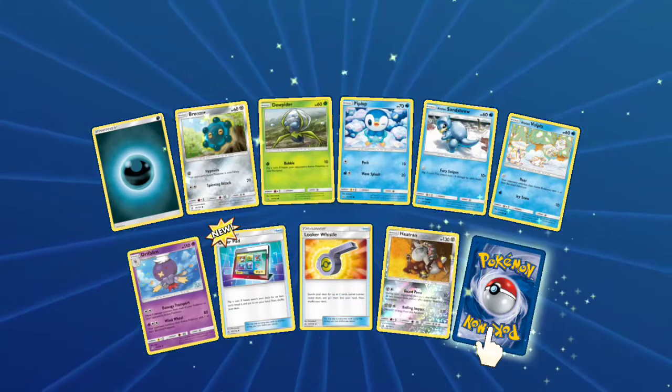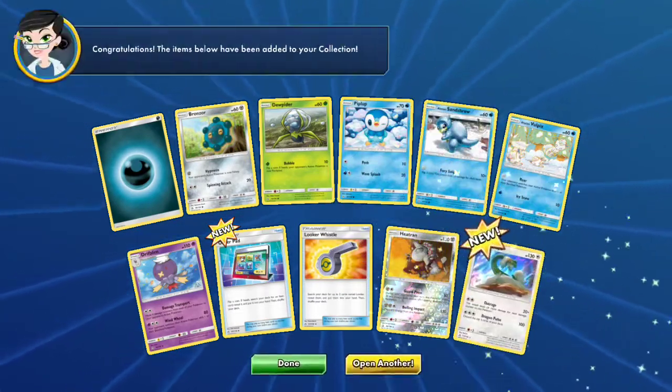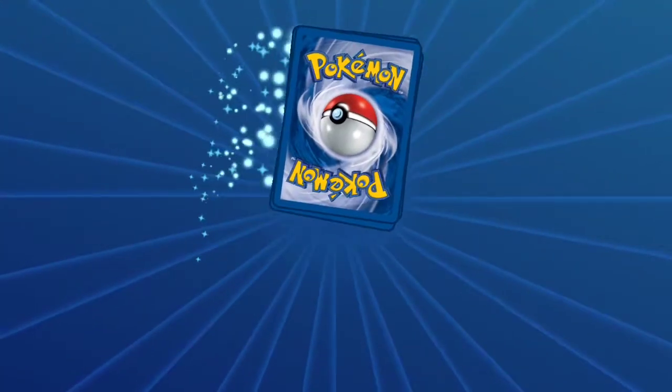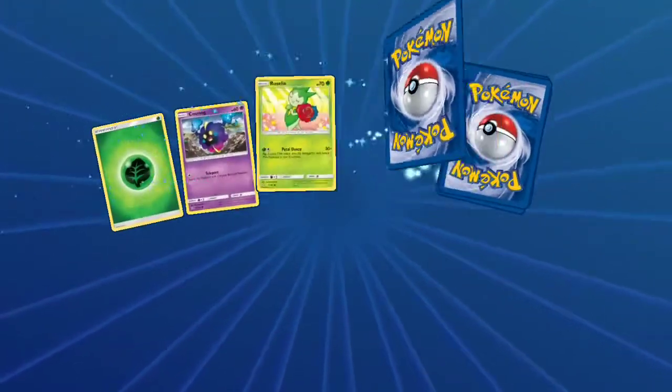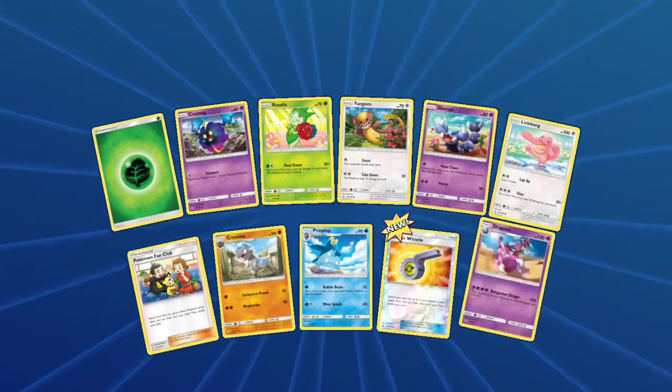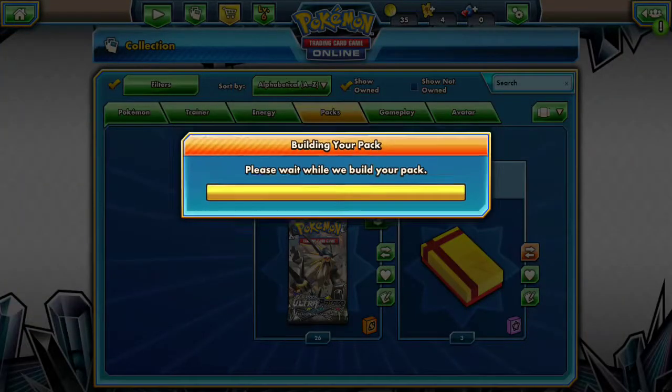I wanted to bring you guys online and this was the quickest way to do it. And a Trampa Hollow — Outrage. They made a few Outrage Pokemon lately, not that they're any good, to be honest. If they had more HP it would be a lot better. And a Drapion. So far, nothing.